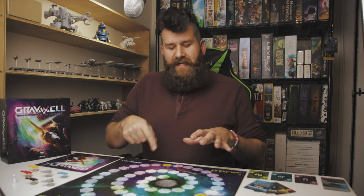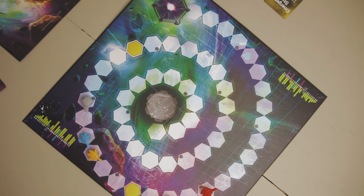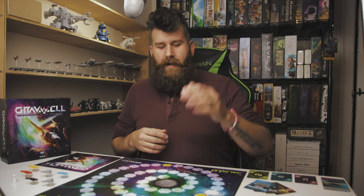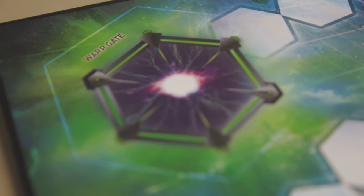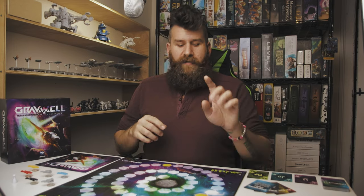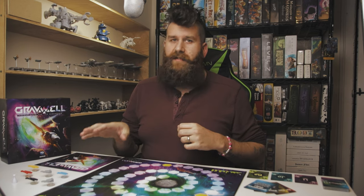Then we have the board itself. It's a spiral of hex spaces denoted in sets of five — 5, 10, 15, 20 — to make placement and quick counting simpler. In the center of the board, you have the singularity, the black hole you just emerged from. All player ships start there. At the end of the spiral is the warp gate, space number 55 — so there are 55 spaces to traverse to win the game. You also have two yellow hexes marking the starting locations of the two derelict ships that players don't control but interact with quite a bit.